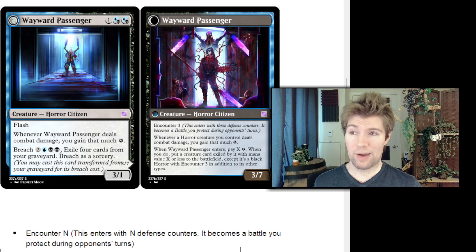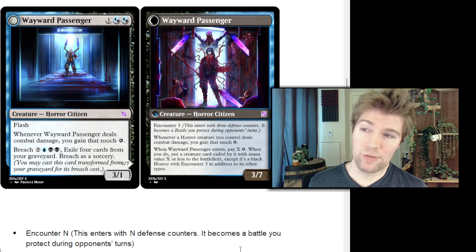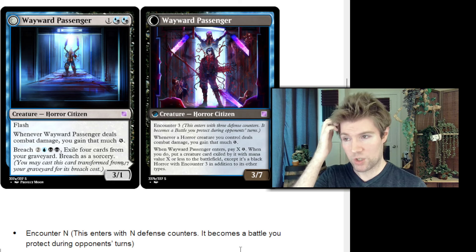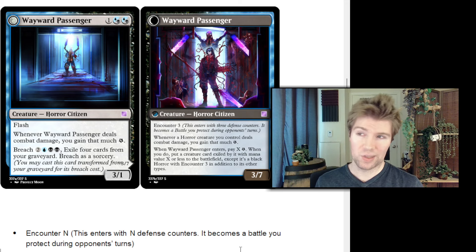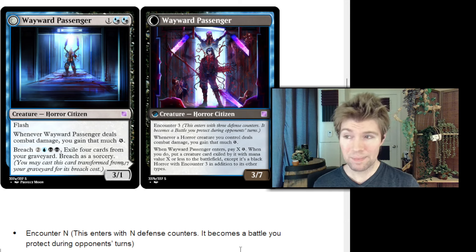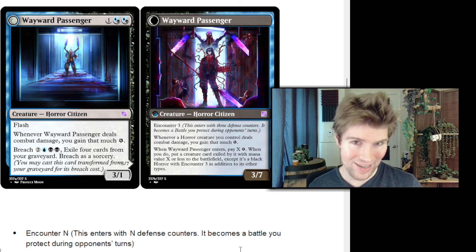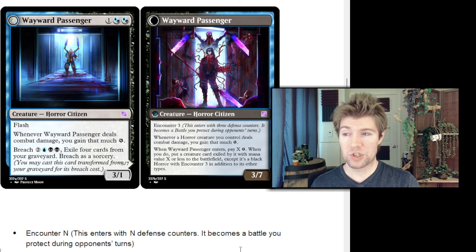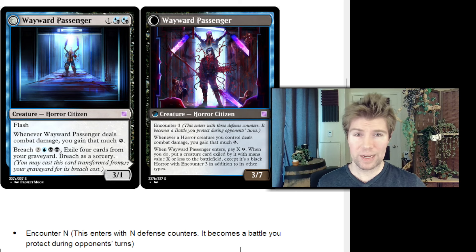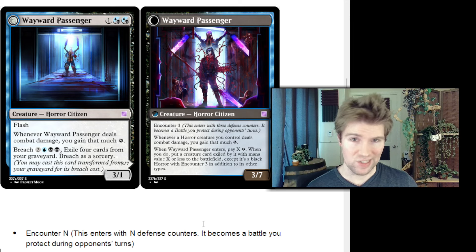Whenever a horror creature you control deals combat damage, you gain that much energy — so it retains the effect from before, but now works for all horrors. You said blue-black's theme was horrors. And then when Wayward Passenger enters, pay X energy. When you do, put a creature card exiled by it for its breach cost with mana value X or less onto the battlefield, except it's a black horror with encounter three in addition to its other types. So when you use Wayward Passenger, you get to bring a passenger with you — one of the creatures you exiled for the breach cost — but you have to pay energy, and you generate more energy as you go, meaning future Wayward Passengers can bring back even bigger stuff.